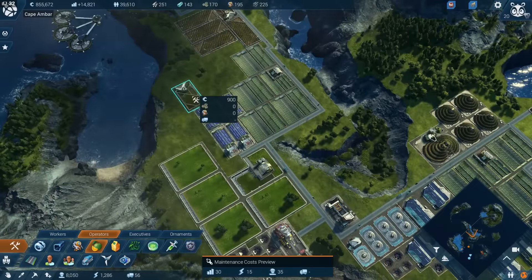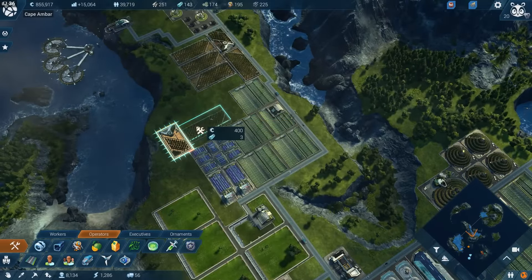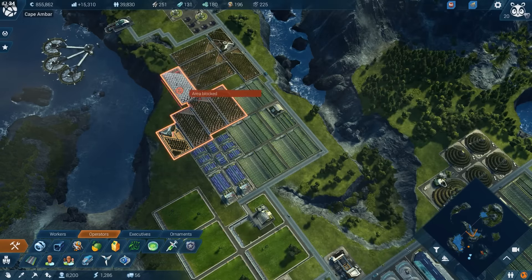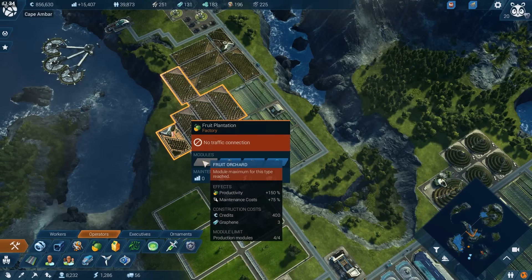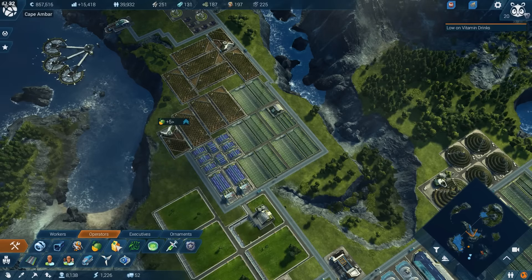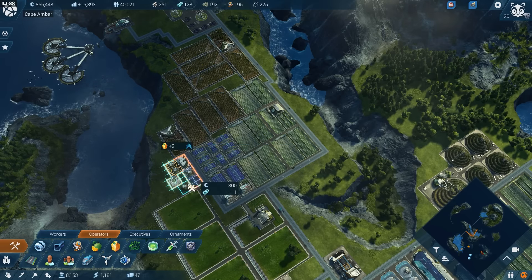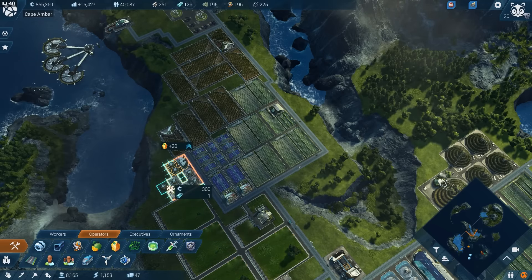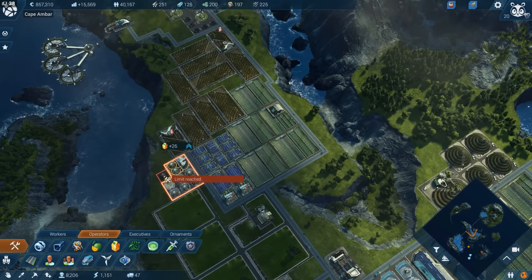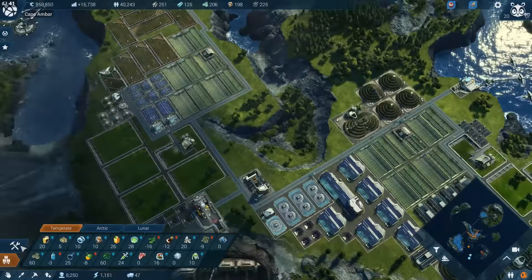When you're making vitamin drinks, you need some fruit. You need a lot of fruit. The fruit takes up a big chunk of land, so this is probably going to be the rest of what I can fit in here. Yeah, that's pretty much it. Now vitamin drinks — I think they can fit in here. It's a very small building. Just kind of tack it in there. So now we are up on vitamin drinks.